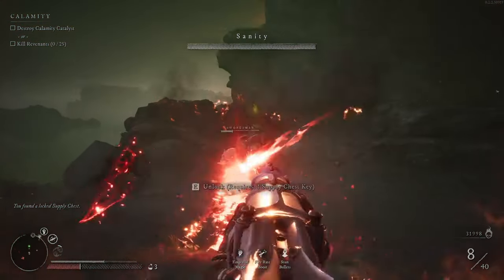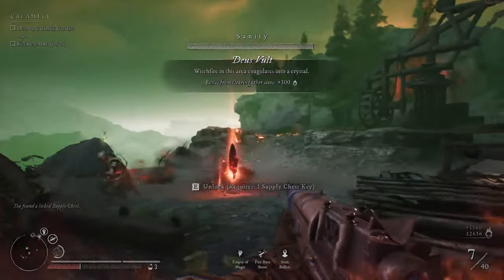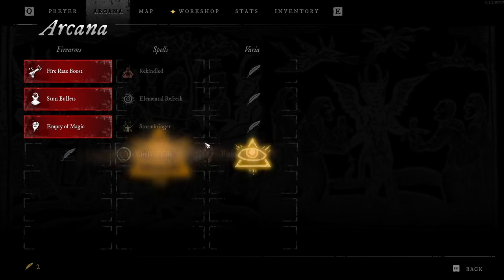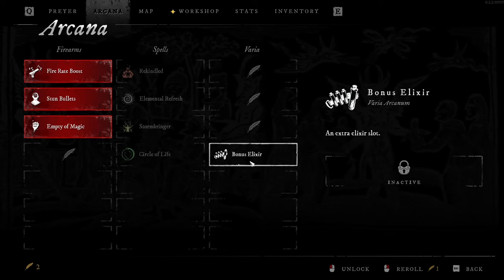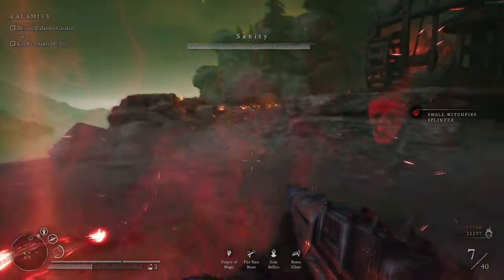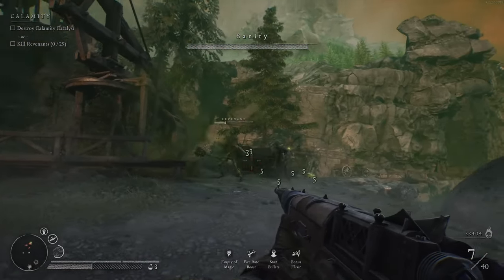There it is — hey, that works. We've got Revenants this time. Enemy deaths caused by a Decay's damage tick partially recharge Decay spells. We're going to go with Bonus Elixir because I didn't bring in my other favorite spell with the Decay stuff.